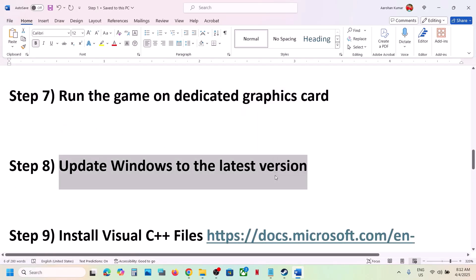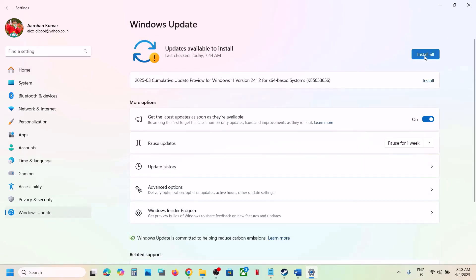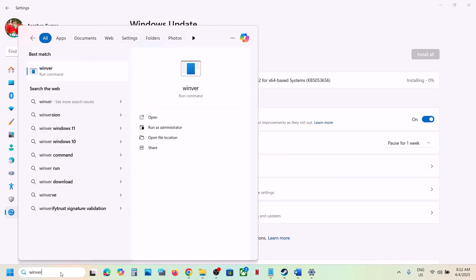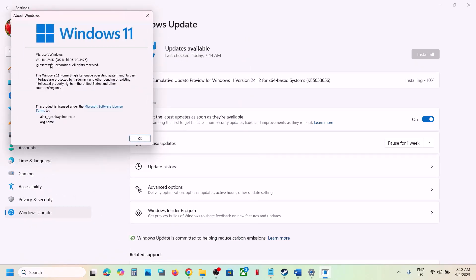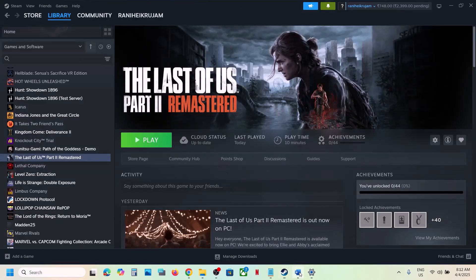The next step is to update Windows to the latest version — this is important. Open Windows Settings, go to Windows Update (or Update and Security), and click Check for Updates. Install all available updates, then restart your computer. Make sure you're on Windows 11 version 24H2, the latest version, before launching the game.